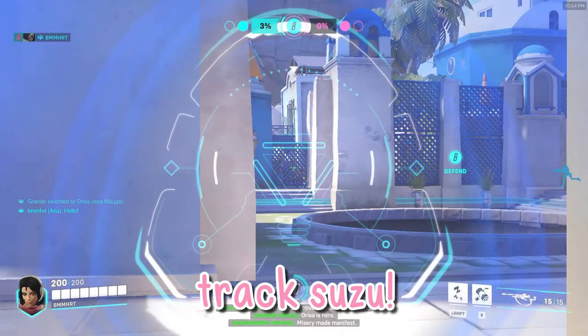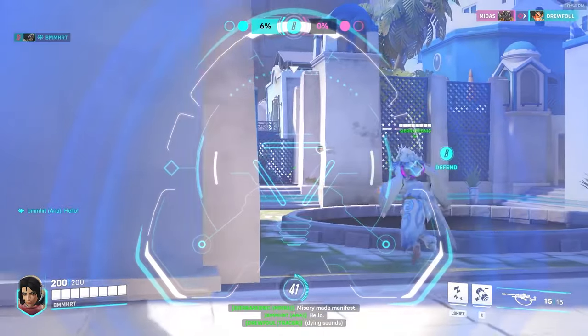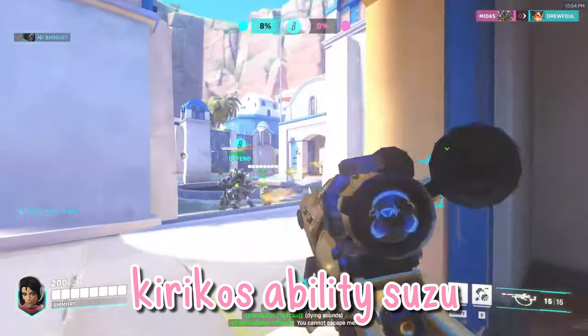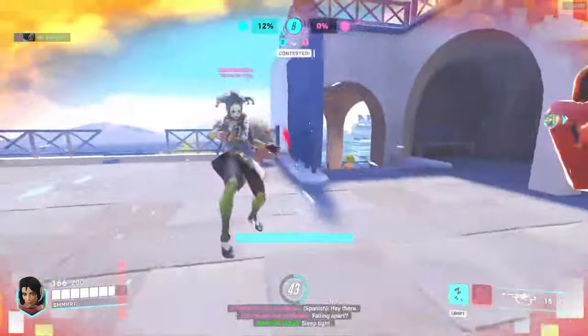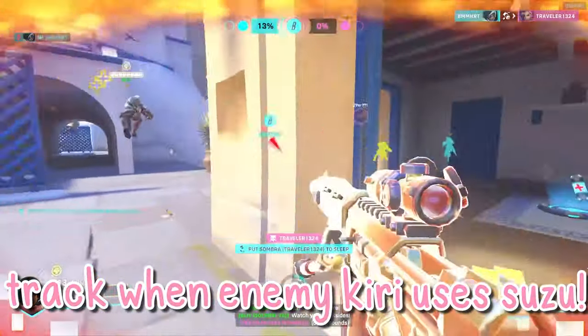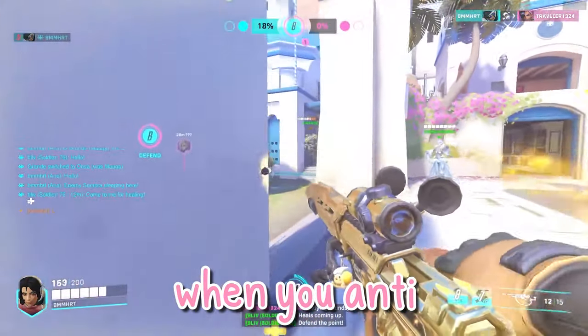Number 7: Track Suzu. On the topic of the importance of anti-ing the enemy, Kiriko's ability Suzu — or cleanse — is the counter to anti. Do your best to track when the enemy Kiriko uses their cleanse so that you can get value when you anti the enemy.